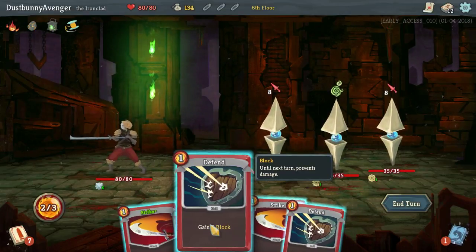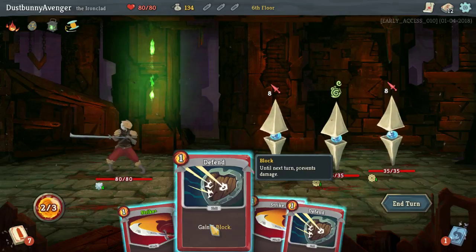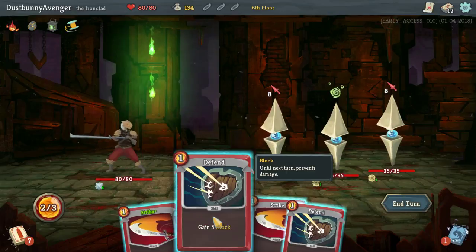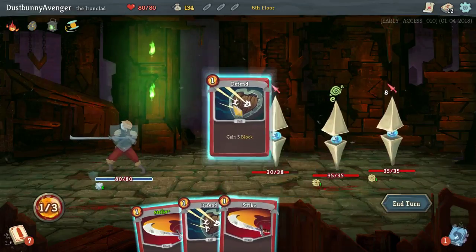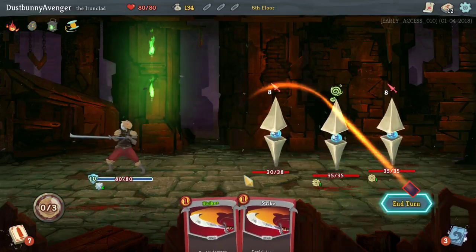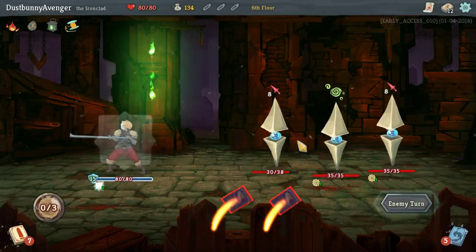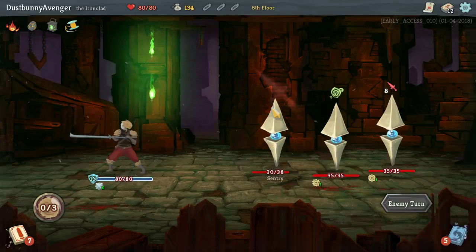I could gain five and drop these two. I could have 16 — I could have 15 block. Let's do that. Buff up. We're going to be up to 15 block at the end, which means we're only going to take one damage.